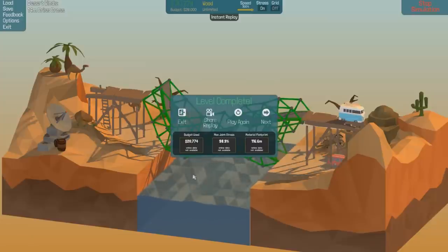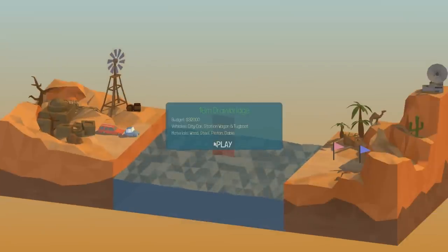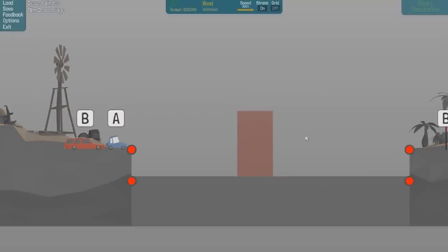Alright guys, I am going to leave it there for this episode. Let's have a look and see what we've got next - an 18-meter drawbridge, and we have just cables, no suspension. Really cool! If you guys enjoyed the episode, hit that like button - I really do appreciate it. If you haven't already, please subscribe. We'll see you in the next episode. Bye!